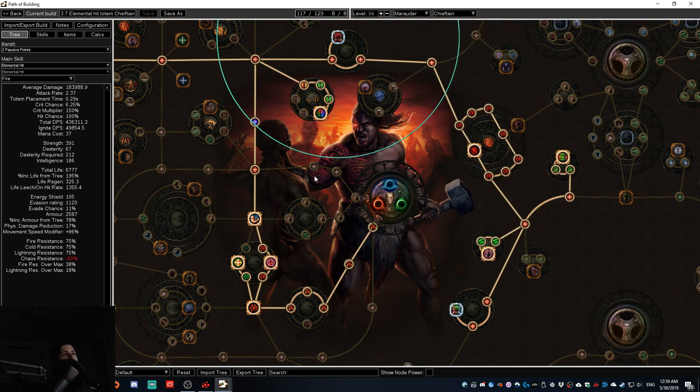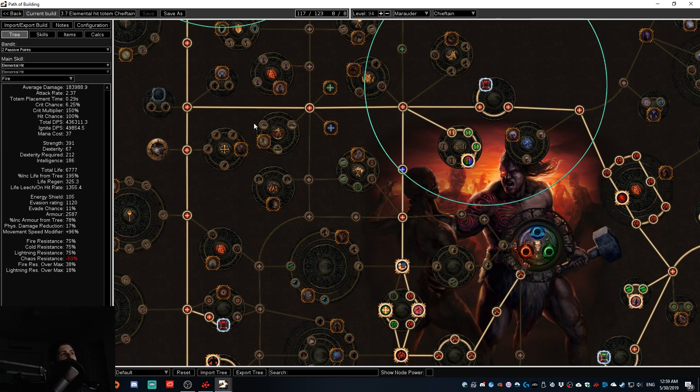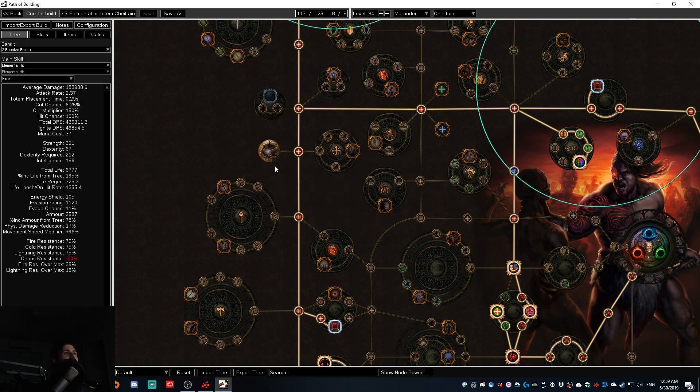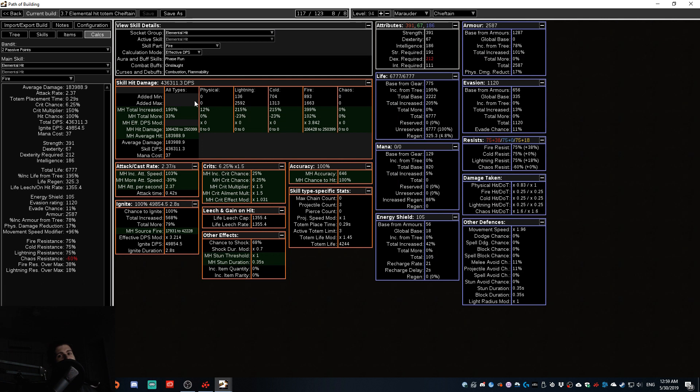There are a few things to factor in considering the changes coming in 3.7 which affect this tree — notably Resolute Technique, which previously in other build guides I looked at for the Chieftain elemental hit ranged totem was a key node. There's actually something we can do to get around this that I figured out early this season playing a ranger build. We're looking at 436,000 DPS for rain elemental range totems on the Chieftain.